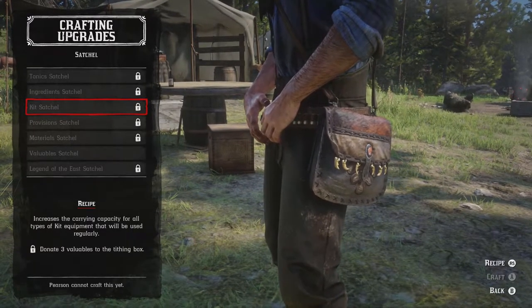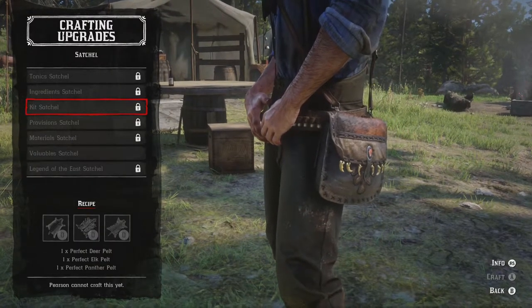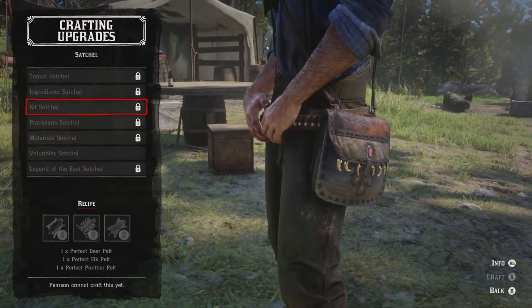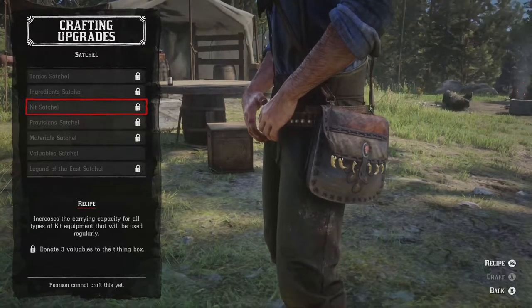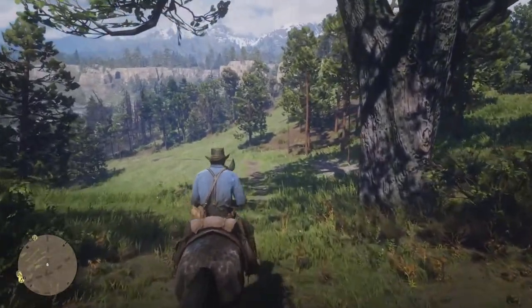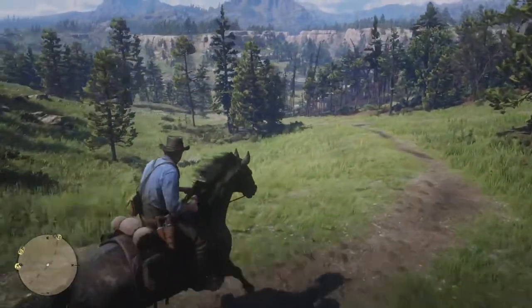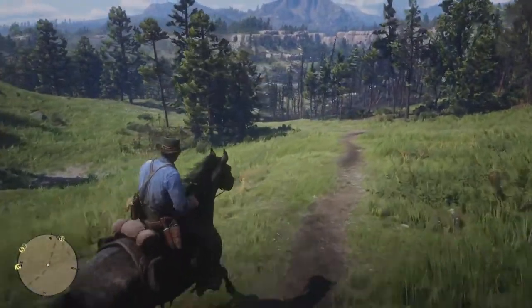Before we get into that, there are a couple of things you'll need to do before we can actually craft them. There are two required things and then a couple of optional things depending on your current cash situation. The first is we need to unlock the camp ledger, and the second is we need to buy the leatherworking tools for Pearson.